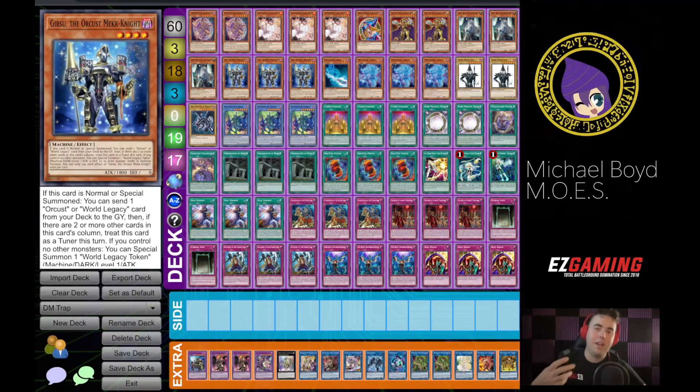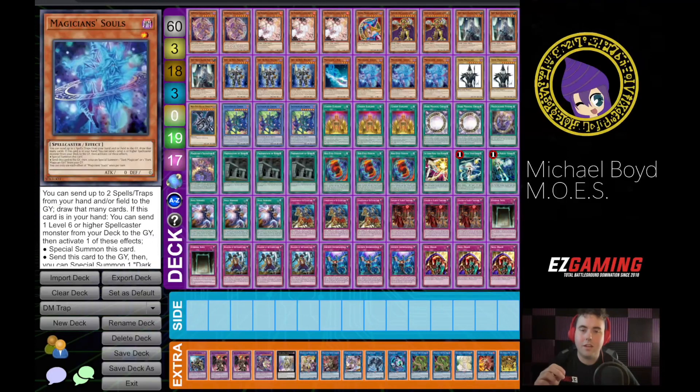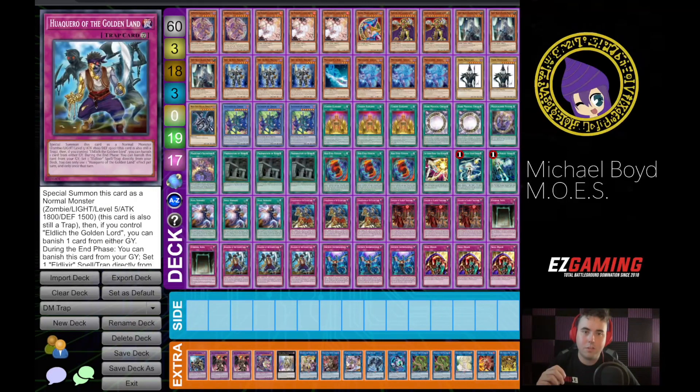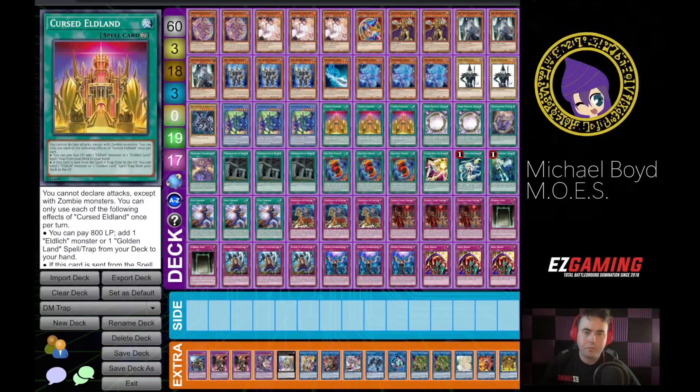Obviously this deck is essentially playing nine copies of Magician Souls across 60 cards, which synergize well with pretty much every one of the Eldritch traps and spells. I think that this can work — I've been having some success with it and we're going to keep testing, keep trying things out.